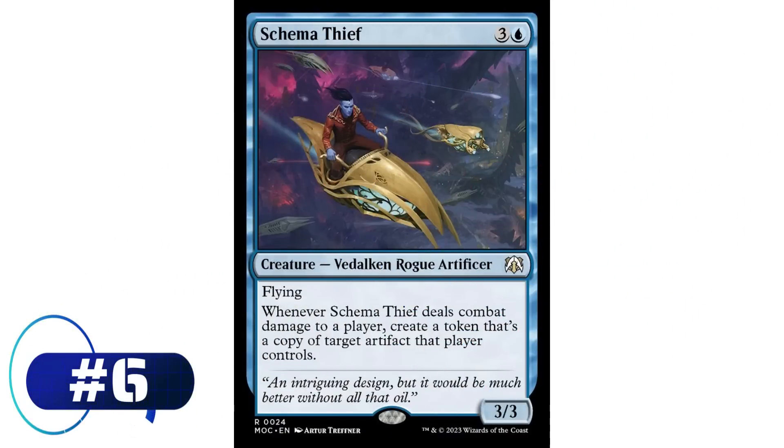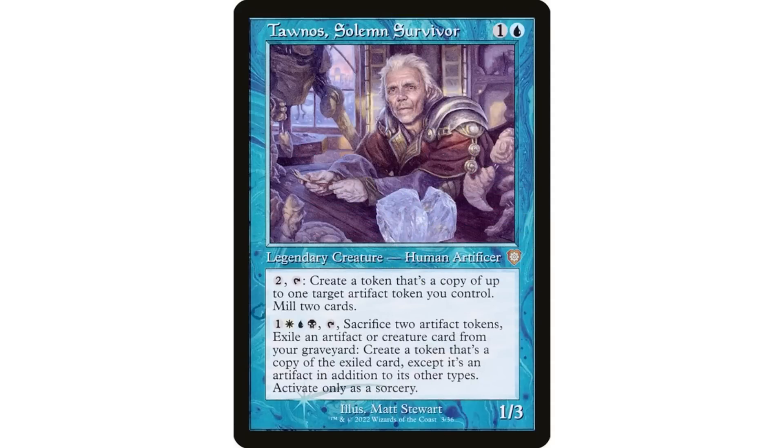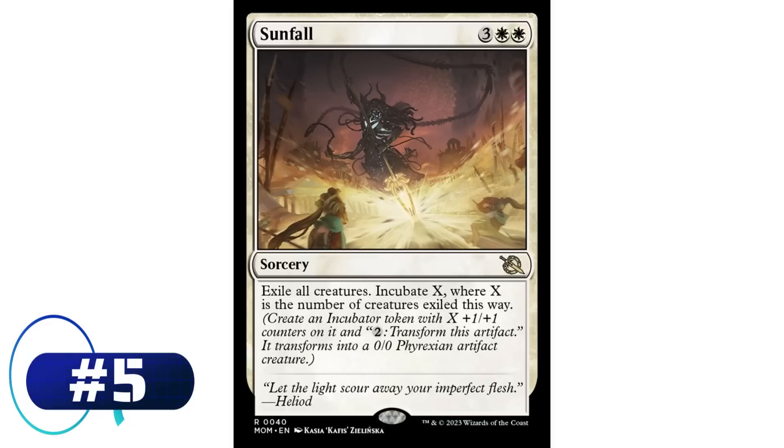Number six: Schema Thief — three and a blue, Delkin Rogue Artificer, 3/3 with flying. Whenever Schema Thief deals combat damage to a player, create a token that's a copy of target artifact that player controls. There's never going to be a Commander game where an opponent doesn't have an artifact on the table. It has flying so it's tough to block, you get in for three damage and also copy one of your opponent's artifacts — great value in almost any deck.